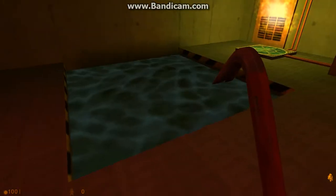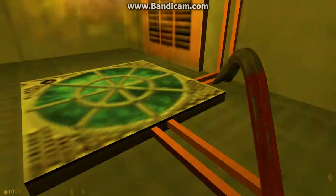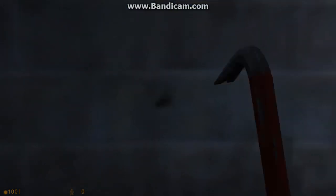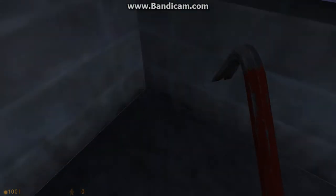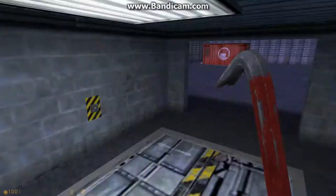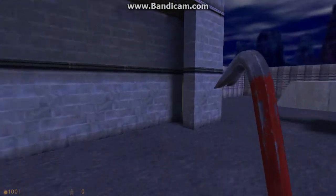Another use for Tripmines is to place them near portals. As you can see when I come inside the portal, for example, just place a Tripmine right over here, and any player that teleports from this portal will instantly be killed. It's a very great way of placing Tripmines because the player has no idea that there are Tripmines waiting for him or her.